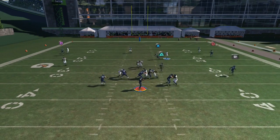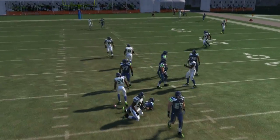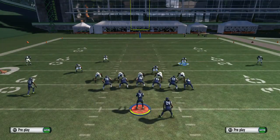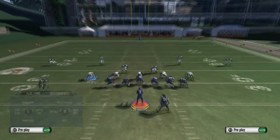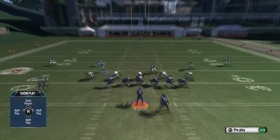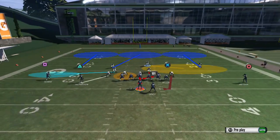As you guys can see here, we're sending pretty much four off the edge on the right side. The good thing about this play is it looks the same on both sides, so you can flip the play, send the blitz on the left, flip the play, send the blitz on the right. And maybe you could send six and then get that A-gap to come in off the middle. That's a different combination this player was using in the tournament.